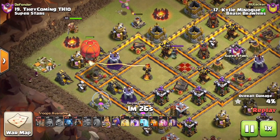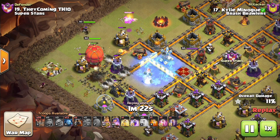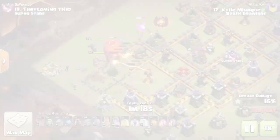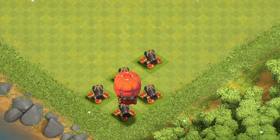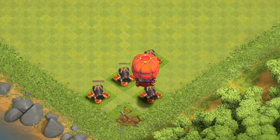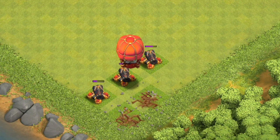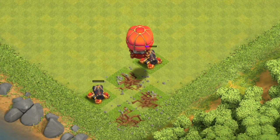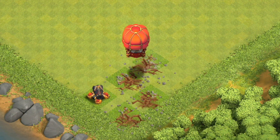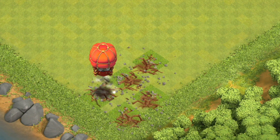A new Siege Machine that targets defenses, not the Town Hall. Better look out from above — this thing is powerful. Hey, what's up guys? Bisectatron here. Thank you so much for tuning in to today's video. This is sneak peek number three: the Stone Slammer, a new Siege Machine coming to Clash of Clans. You can probably already see from the first 30 seconds of this video, this thing is really powerful, and it's very different from the other two Siege Machines.